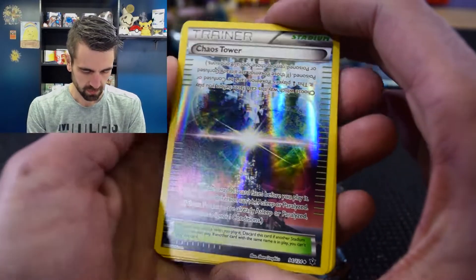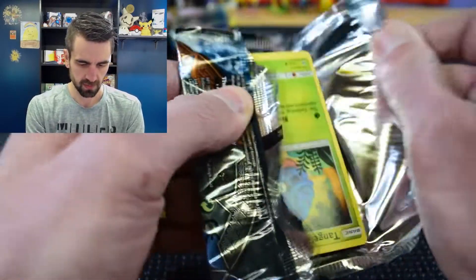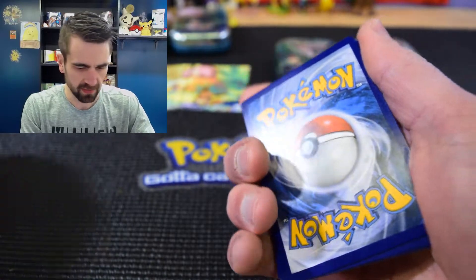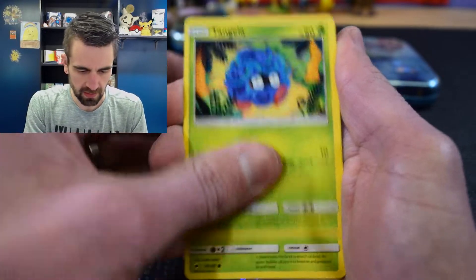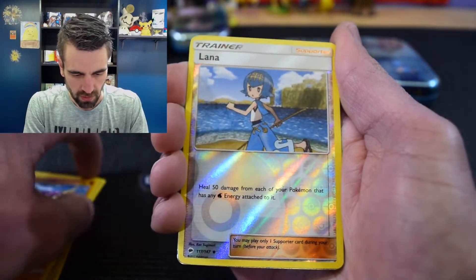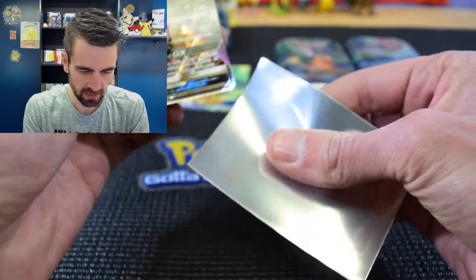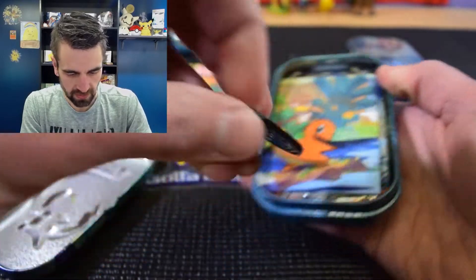From the next Burning Shadows pack I'm really hoping to pull something good before my battery dies. I thought I saw something shiny — but that trick happens a lot with reverse holographics. We pulled a Charmeleon, Tangela, Spinarak, Kirlia, Crabrawler, our reverse is a Lunala, and then — finally — a GX card! That breaks the drought. I'll put that in a sleeve right away.